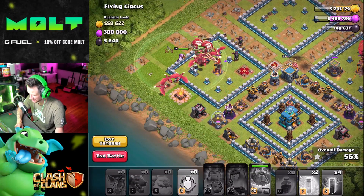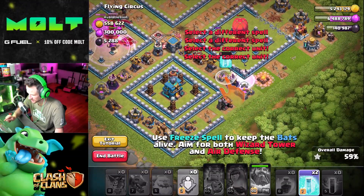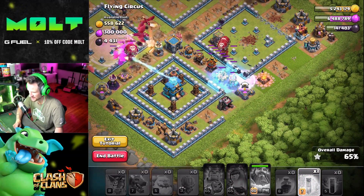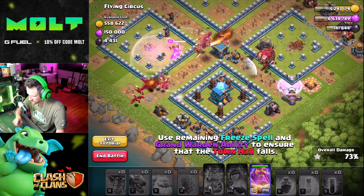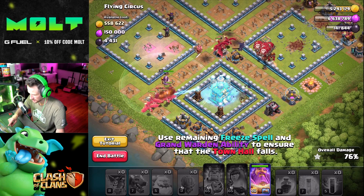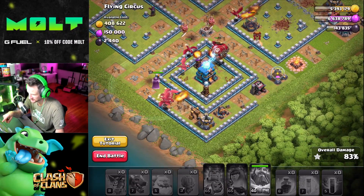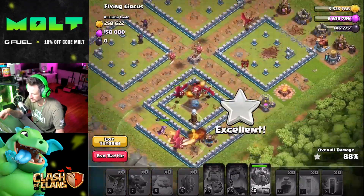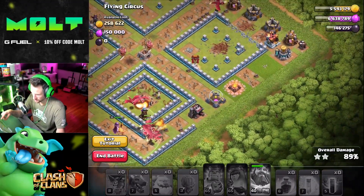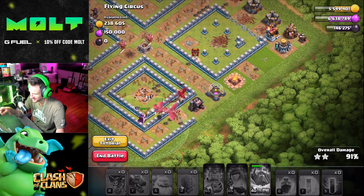'Use Rage spells to help.' 'Use Bat spells to destroy the remaining wizard towers.' I'm surprised — wait, freeze! Yeah, I was about to say wouldn't that just take it out. 'Use remaining free spells and the Grand Warden's ability.' I think we'll freeze that, and now we'll use our Grand Warden's ability. Y'all, this might be the first one that we win! As long as these balloons do a good job — look at that Giga Tesla. This is going to be the first one that we win — yay! That was a cool attack. I'm digging these, man.